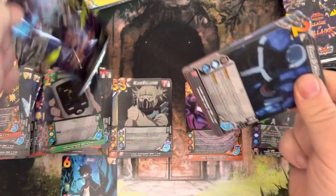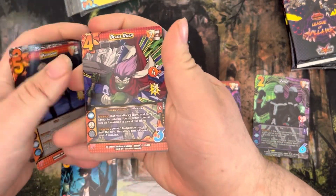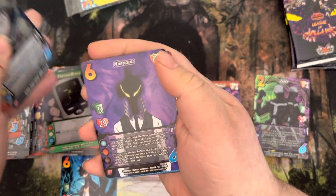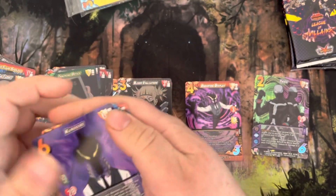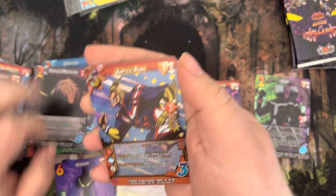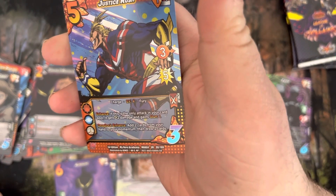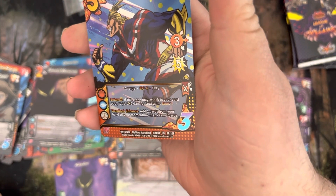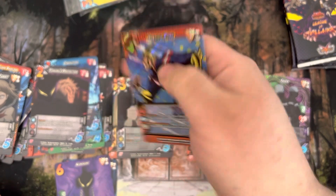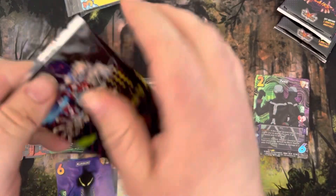Pack five — got Frame of Mind, Whiplash, Blade Rush, Mask Menace, Blue Flame Smolder, Eyes on the Target, our boy Kuragiri, Cremation, Tomra's Protector, and an ultra rare Justice Rush. I've got a buddy who's been playing this card — it's actually really cool, beat me with it a few times. Super cool.